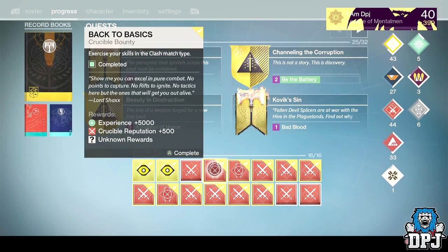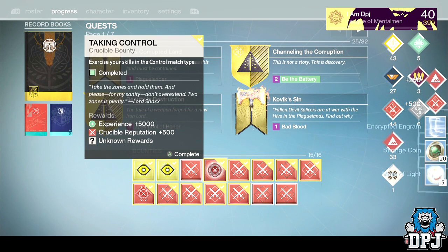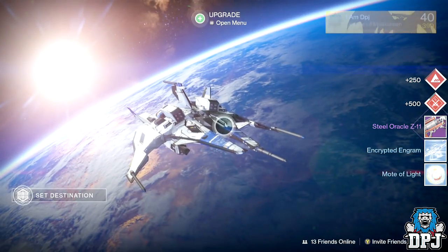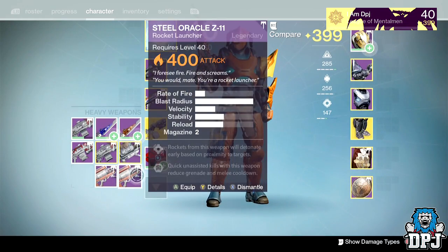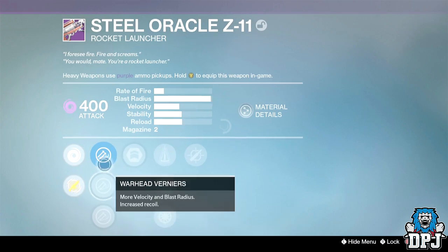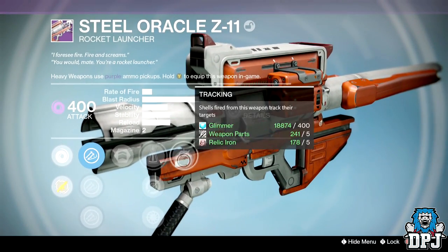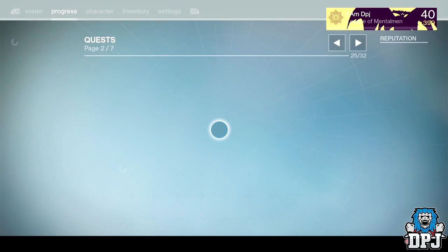Opening the first one — Back to Basics, the Clash one from three weeks back. Just 20 strange coins. Next up — you are kidding me, that's the same one I just got. Same weapon again — come on game, seriously.